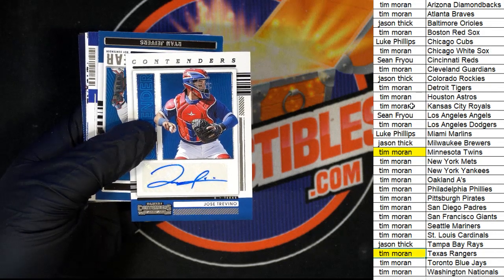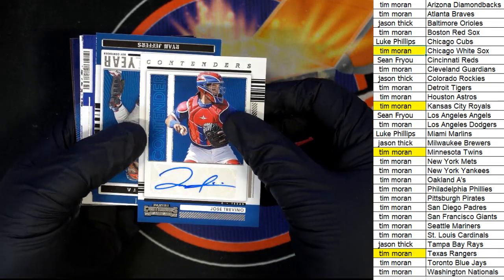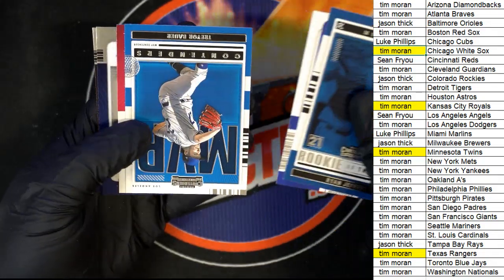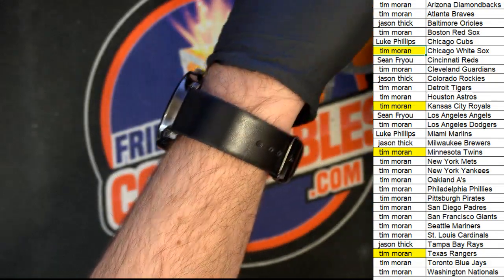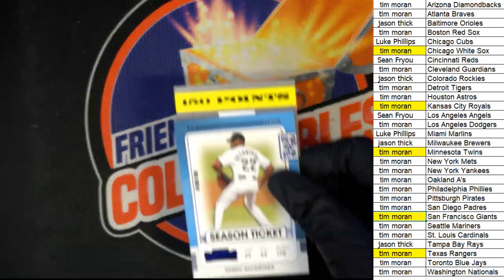So there you have it everybody — good stuff coming out of here. We had a White Sox auto, didn't we? Yeah, we did. Those are our four — that's four autographs. I thought there was supposed to be six in here, let me double-check — we must have had six and I just lost count. Nolan Gorman, Miguel Cabrera, Tim Anderson. I'm sure I lost count somewhere along the line — Rangers auto.